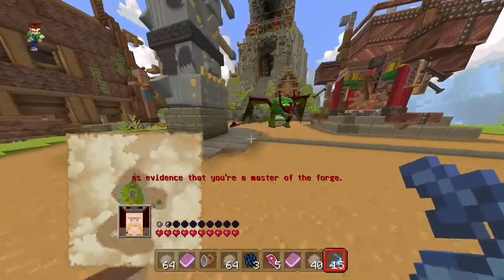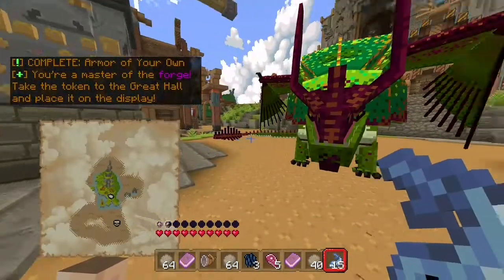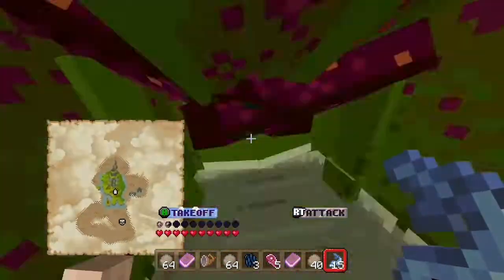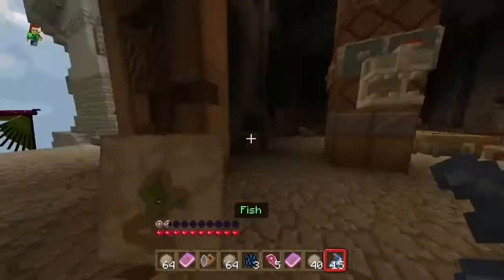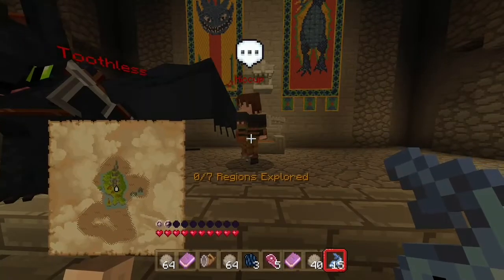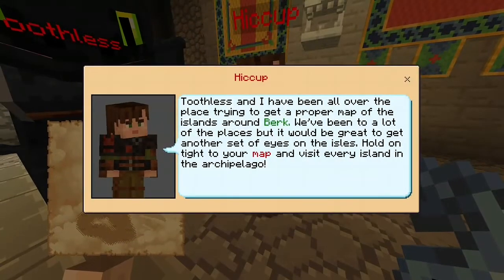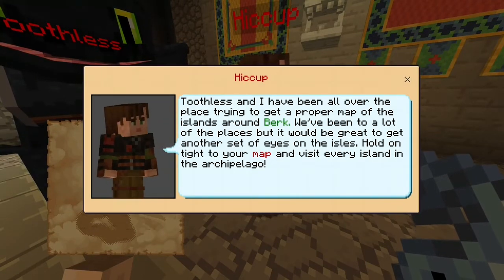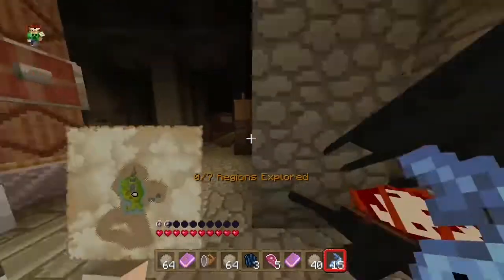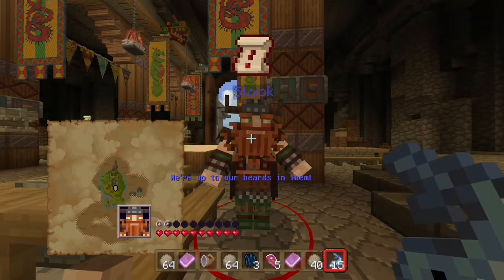We got a token — you're a master of the forge, take the token to the Great Hall and place it on display. I haven't done that yet. Where do I place it on display? Talking to Hiccup: zero out of seven regions explored — I've explored Berk, what do you mean zero out of seven? Toothless and I have been all over trying to get a proper map of the islands around Berk — it would be great to get another set of eyes on the isles.